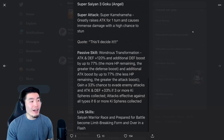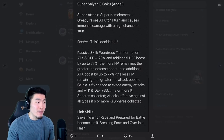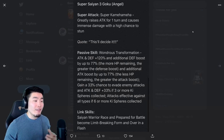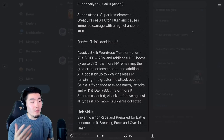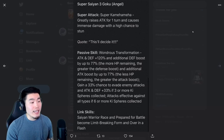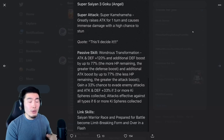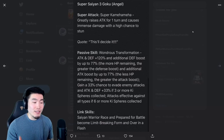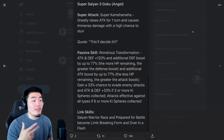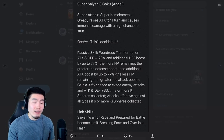Super Attack is Super Kamehameha — greatly raises Attack for one turn and causes immense damage with a high chance to stun the enemy. His passive is 'Wondrous Transformation': Attack and Defense plus 120%, and additional Defense boost by up to 77% — the more HP remaining, the greater the Defense boost. And additional Attack boost by up to 77%, the less HP remaining, the greater the Attack boost. Same as pre-transformation, but just bigger boosts. And gains a 33% chance to evade enemy attacks and Attack and Defense plus 33% if 3 or more Ki Spheres are collected, and attacks effective against all types if 6 or more Ki Spheres are collected.